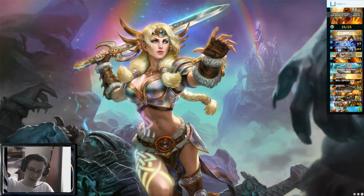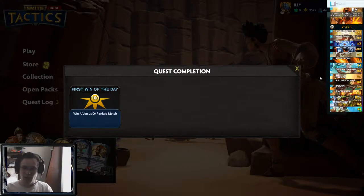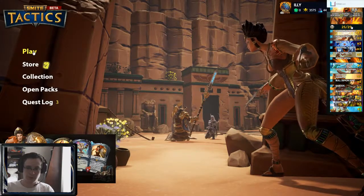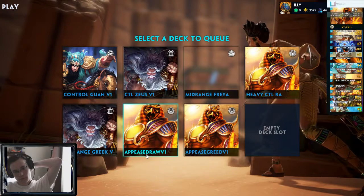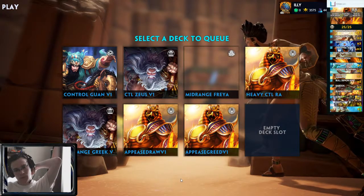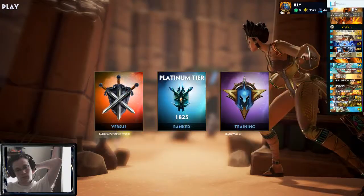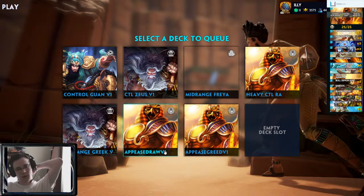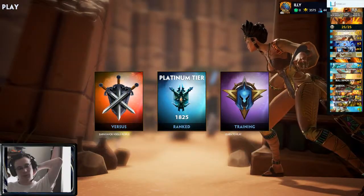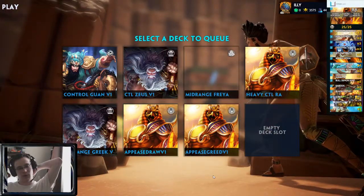Definitely getting the feel for Appease Ra just a little bit more. It's certainly in a very slow deck and I feel like I have not been up against the greatest Odin decks here. There's an error joining the queue — let me try again. This bug again — I remember this bug from alpha, when you couldn't join queue and you just had to mash the button a bunch and then eventually joined.